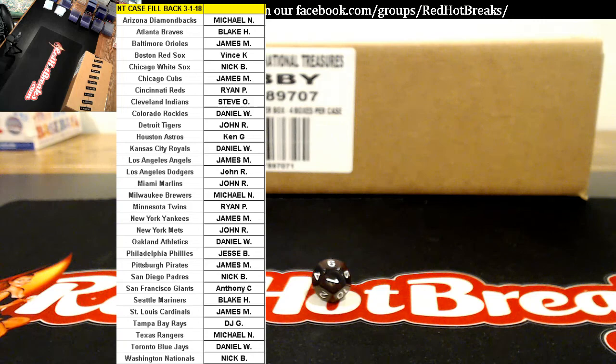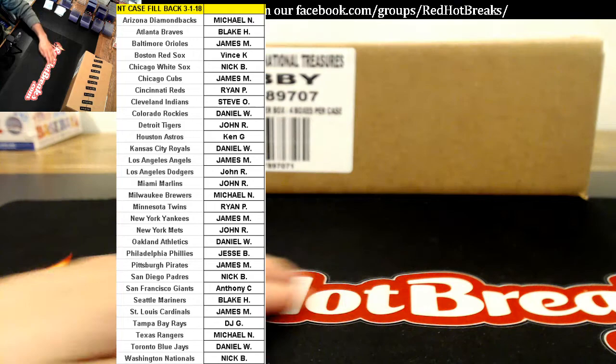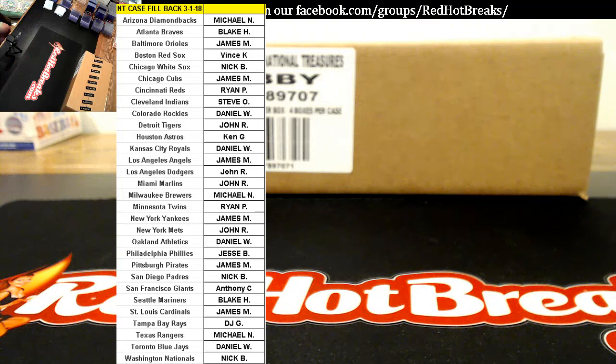This is NT fillback case, 3-1 of 18. Your time stamp is Cincinnati at Tulane in the first half, 3 minutes and 24 seconds to go, 35-17, Cincinnati leading. Most of you are in these breaks quite a bit, but I will go over the rules and regulations just in case you are not.